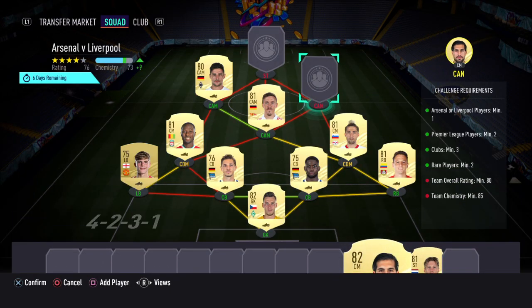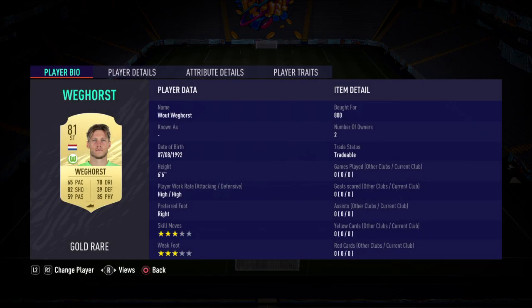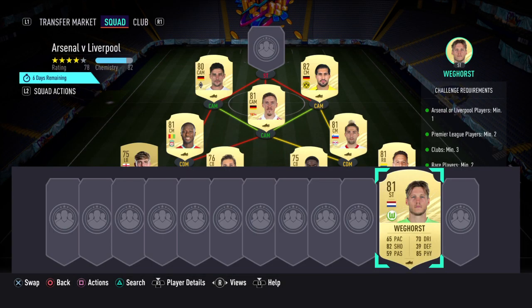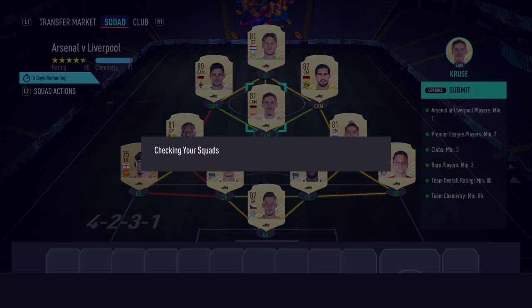At central CAM we've got Kruse, right CAM we have Emery Chan, and then to finish it off — we did click on him — as a striker we have Curz, I think it is. That definitely costs under 10k depending on chemistry, so maybe a little bit under 10k. That is the cheapest solution.